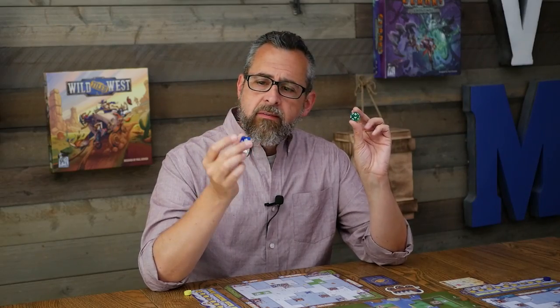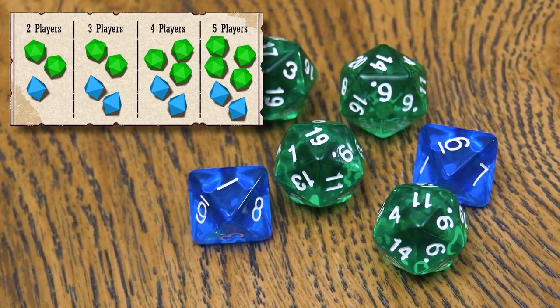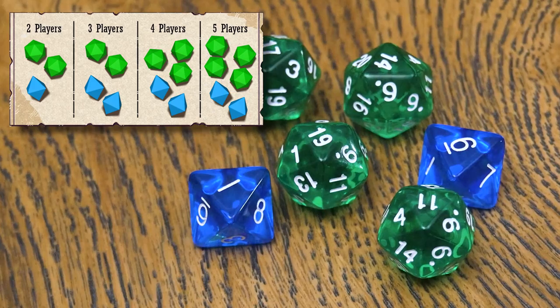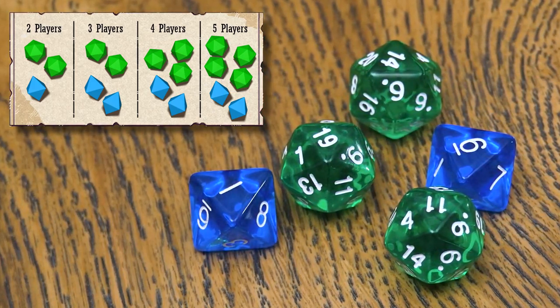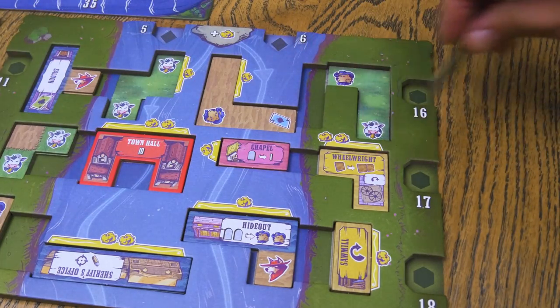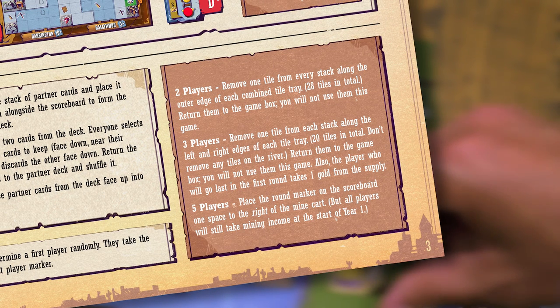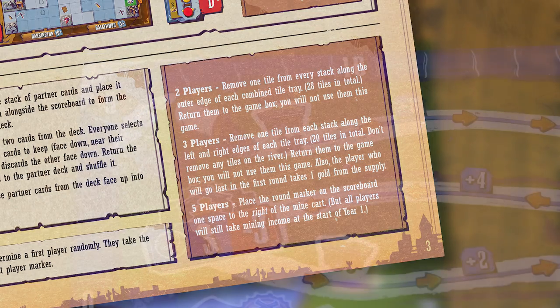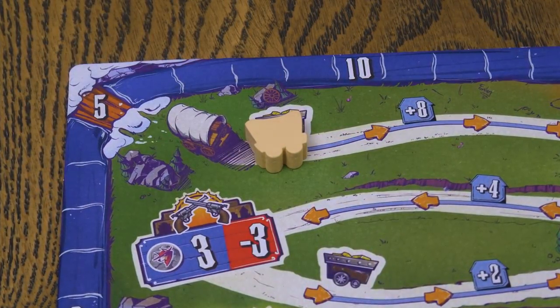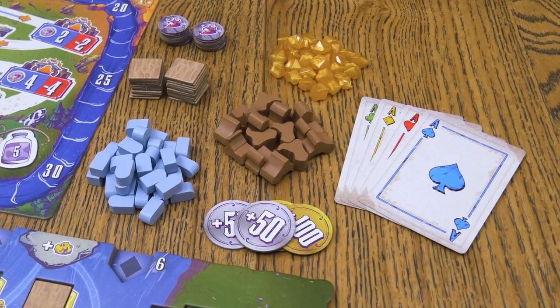There are two types of dice in the game: green prairie dice and blue river dice. You'll use some combination of these based on the number of players. We'll be setting up for a four player game so we'll use three green and two blue. Also keep in mind that at various player counts some tiles are removed from the tile trays during setup, so be sure to refer to those details on page three of the rulebook if playing with two, three, or five players. Place the round marker on the mine cart near the top left of the scoreboard and the four ace cards can be placed face up in the supply.